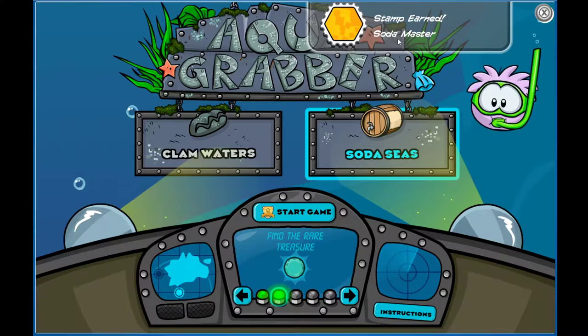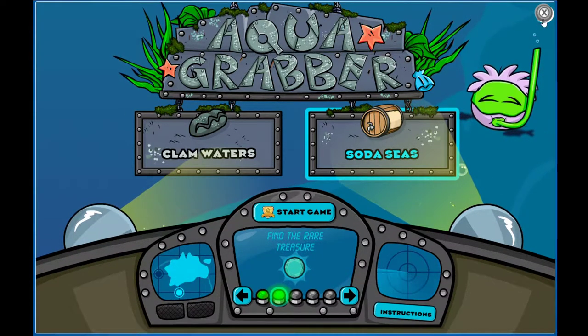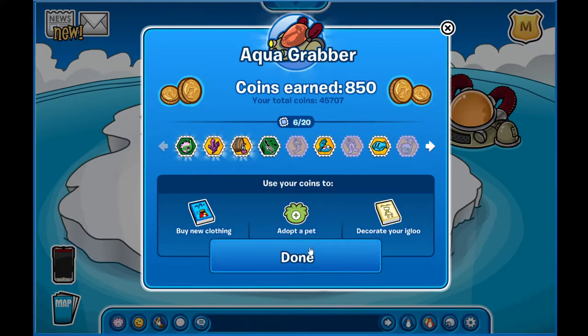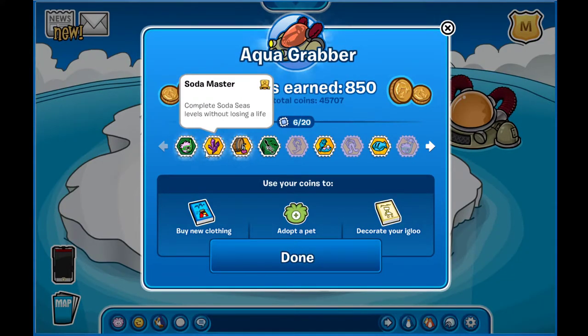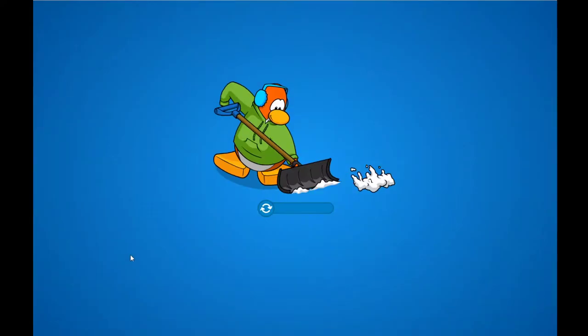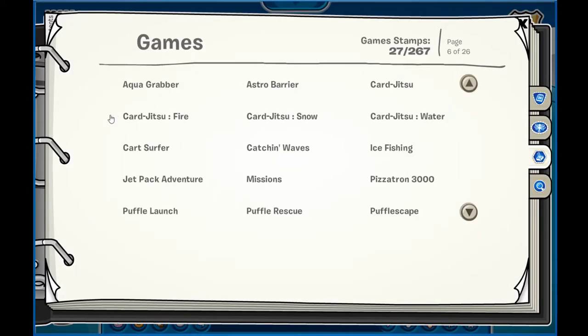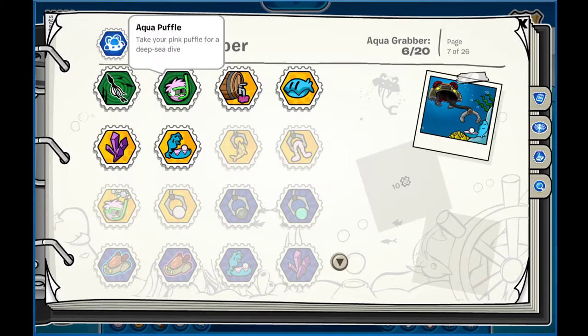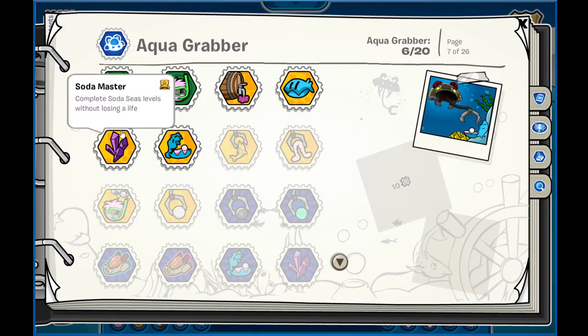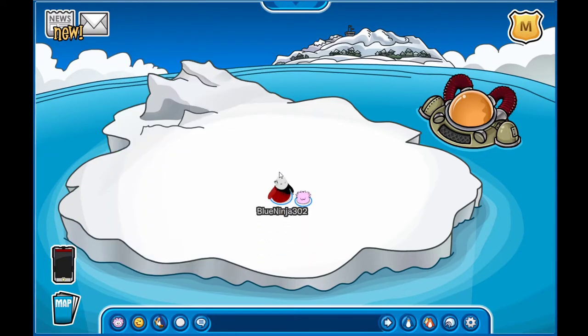As you can see, Soda Success and Soda Master, as well as the one for swimming with our pink puffle — Aqua Puffle, Soda Master, and Soda Success. If we go into our stamp book, you can see they're in our new stamps as well as being in our normal stamp book. So this has been those three stamps for today's episode. I'm CC Cool Bucket and I will see you guys in the next video. Bye!